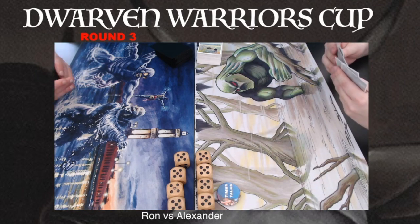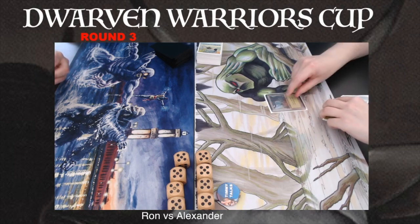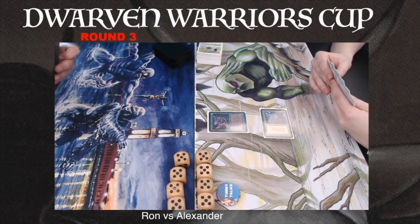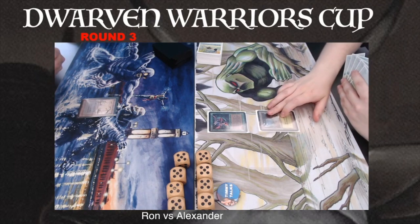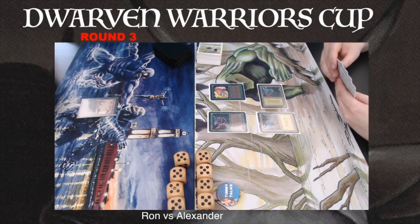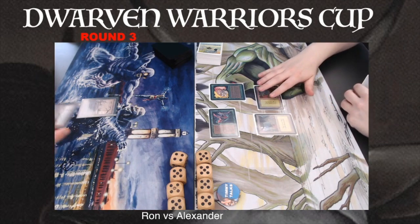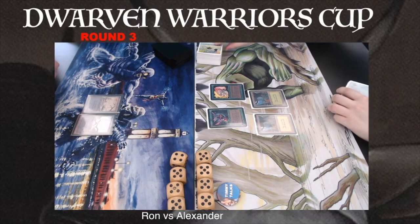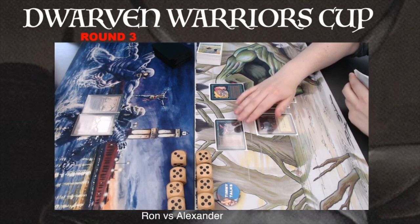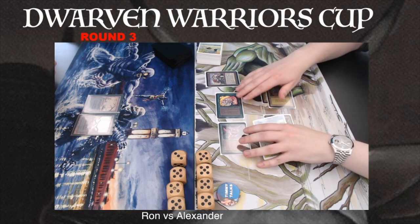Hopefully Alexander can find a Llanowar Elf or at least a one-drop. He's also playing with Scrip Sprites — and there are the Scrip Sprites. Early pressure here. Can Ron find a Dark Ritual? Just passing after casting that Swamp. There is a Llanowar Elf — things are looking really good for Alexander. Attacking here, that means Ron is dropping to 18, and he's going to cast a Juggernaut, the 5/3 powerhouse.